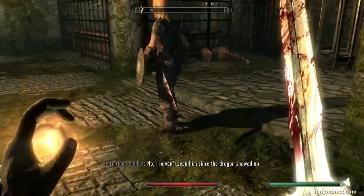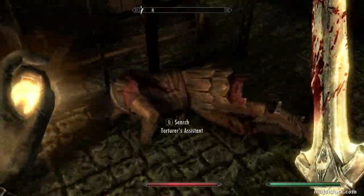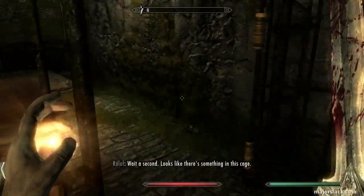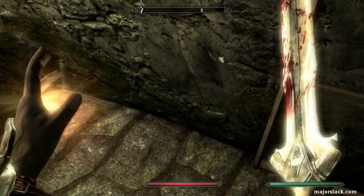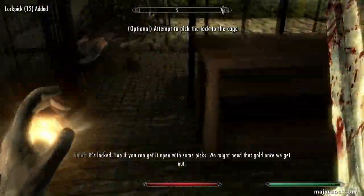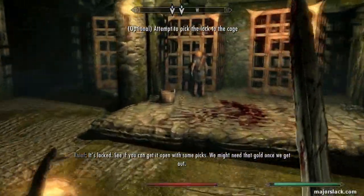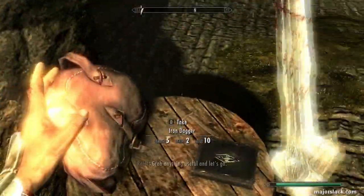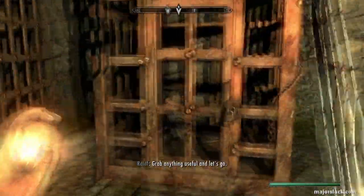Save the perk point — always save perk points so that you have options when you come out of Helgen Keep. Another thing I've been doing lately is I always grab this iron shield and make sure I have a mace on board — an iron mace — to give me some one-handed options when I come out of Helgen Keep.